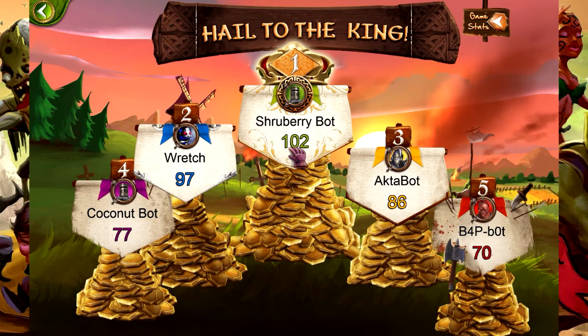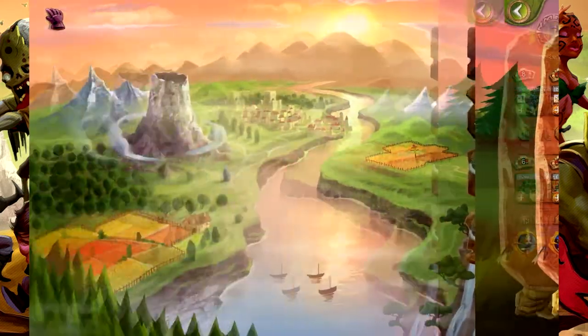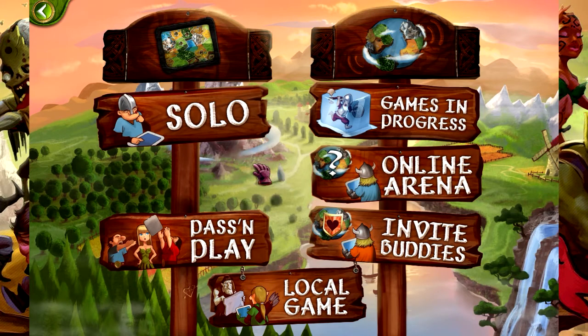Oh! Shrubbery won by three... by five. But that was a very good game - he just got too much gold with the Amazons. Good stuff. And here are the stats - basically shows how much gold you got with each race. There's a lot you can do in this game, a ton of replayability, especially if you jump in with friends. And sometimes that AI can just be vicious, man.